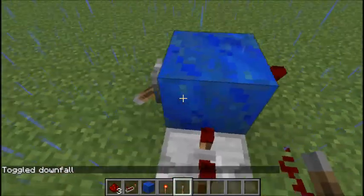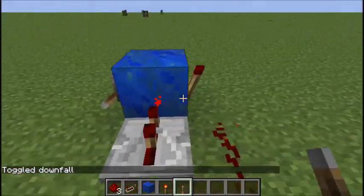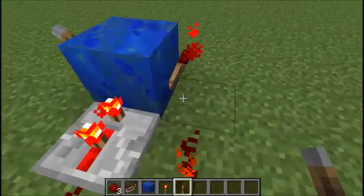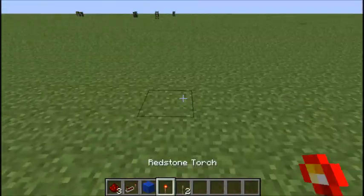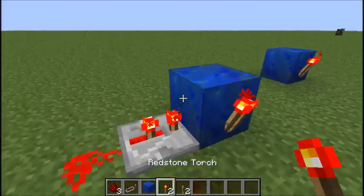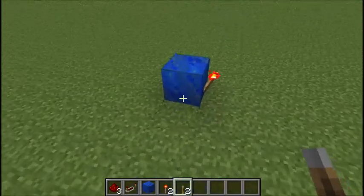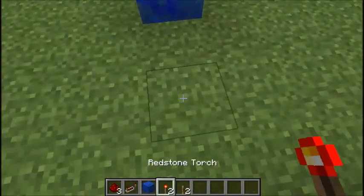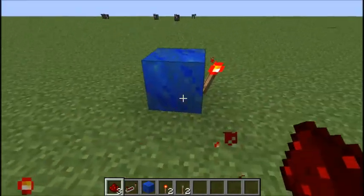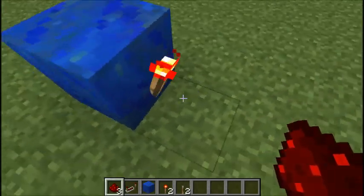So the way this works is — a torch is always on. And when it's given a redstone signal, it turns off. But the signal needs to be given to the block that it is on.